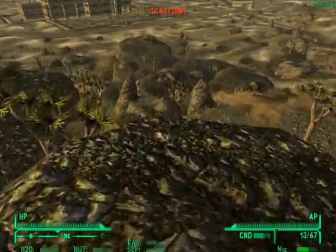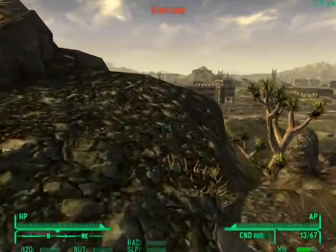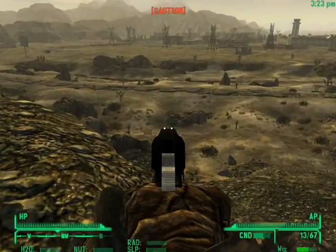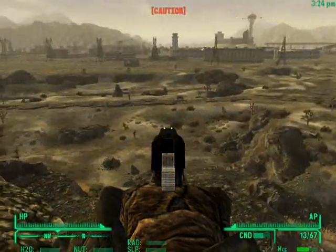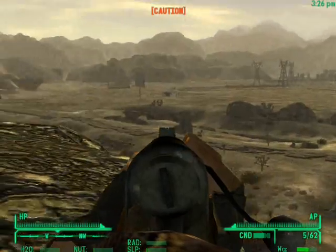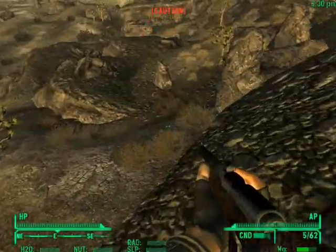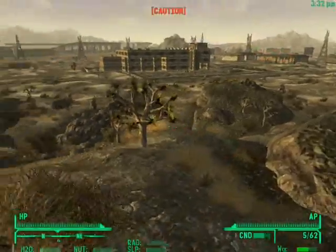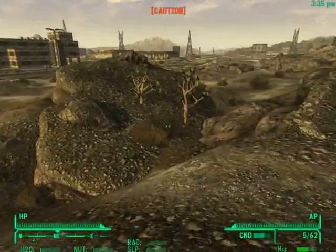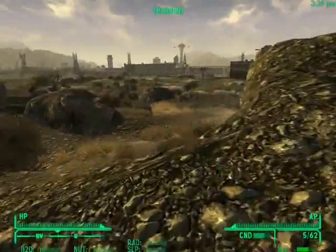At this point I believe we are starting to get close to the edge of Deathclaw territory. We should be out of their range. I don't see any wandering around. I don't have anything with a scope — I haven't been to the Brock Flower Cave yet, but the Varmint Rifle has a bit more zoom to it. We should be out of Deathclaw territory, and even if one spots us and chases us, those Mr. Handies will be a nice distraction and we can Stealth Boy away. That's the other trick — plan your route out. We are completely home free, it looks like.